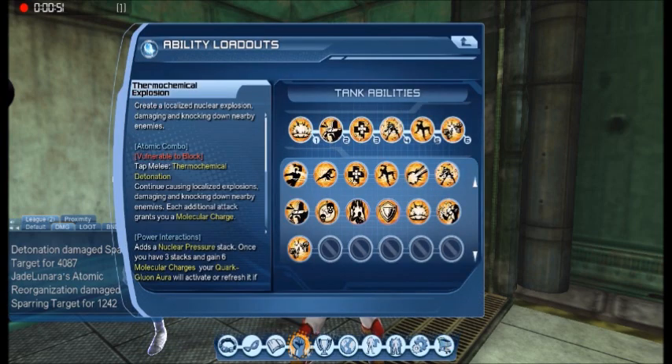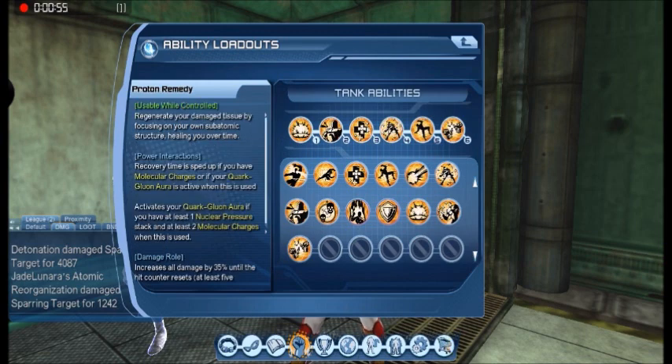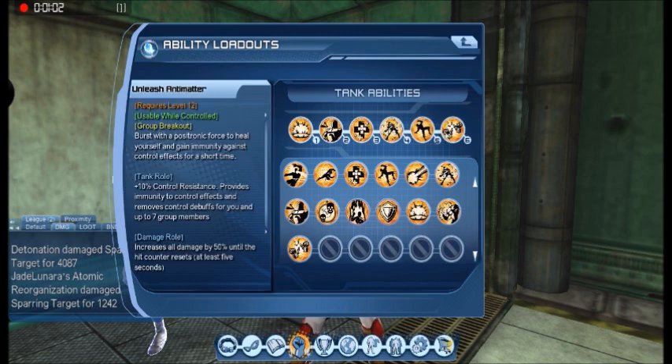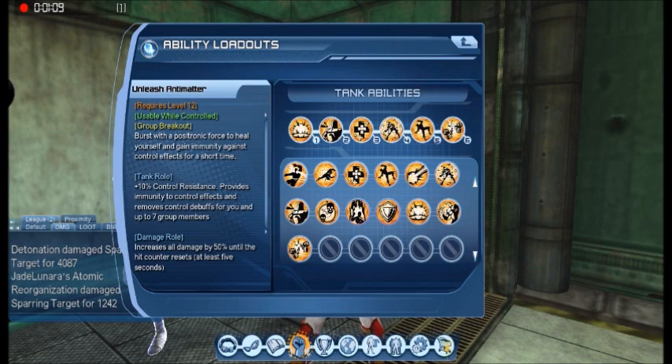So I'm using Thermochemical Explosion, Density, Proton Remedy, Neutrino Blast, Atomic Realization, and Unishanty Matter. Using these two as breakouts — Neutrino Blast and Unishanty Matter — this one gaining me some life whenever I use it.